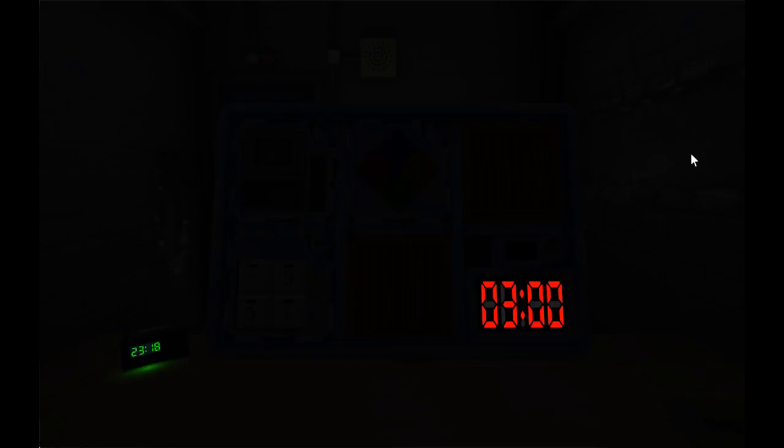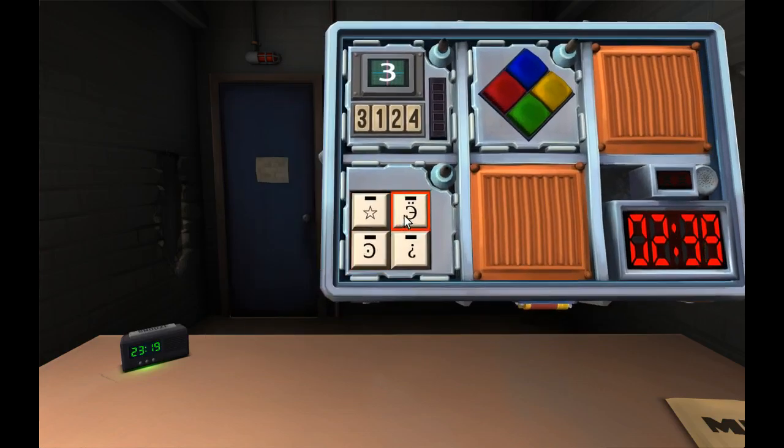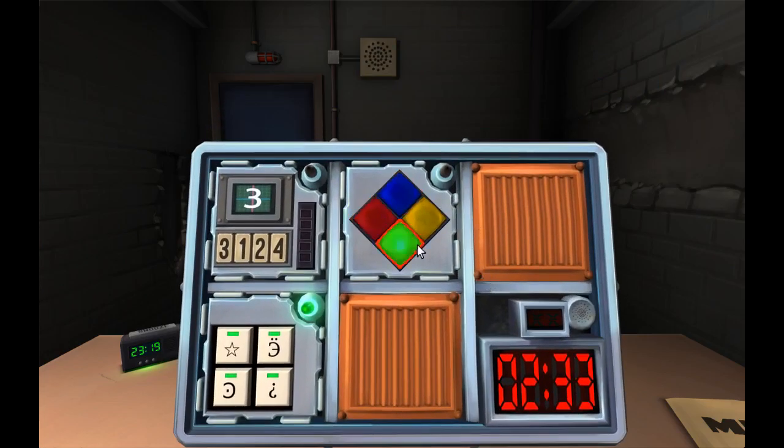There's a bomb with a keypad that has four buttons with symbols on it. The symbols are: white star, backwards C with a dot in the middle, backwards E with two dots on top, and an upside-down question mark. The order is: backwards C with dot, white star, question mark. That one is done.